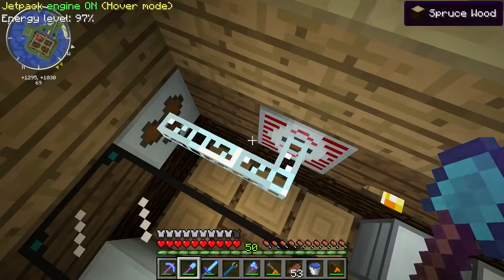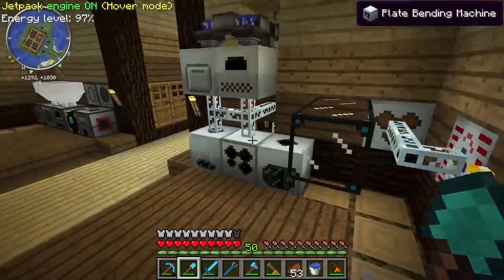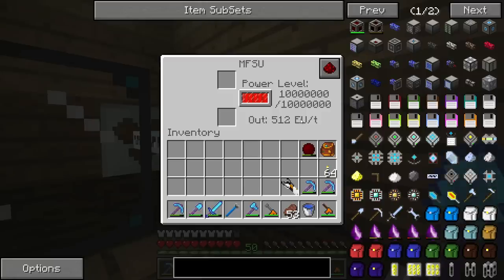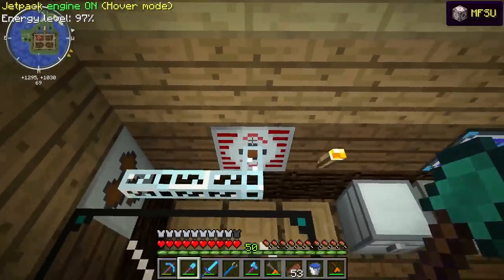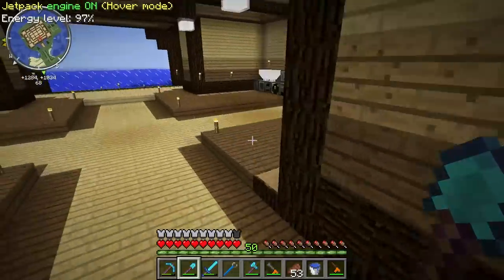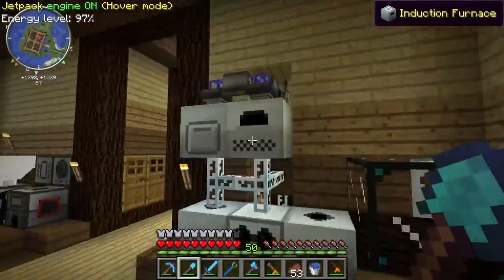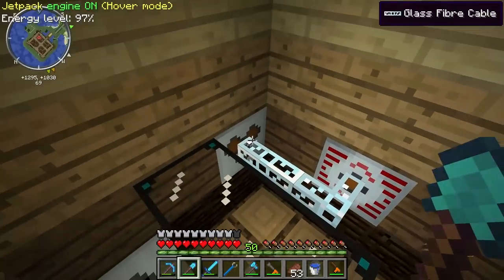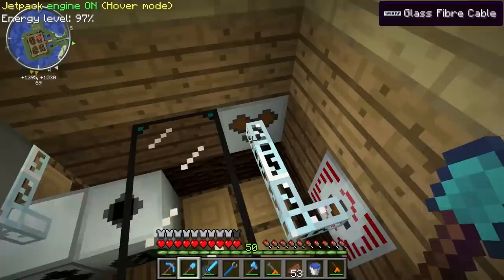Remember all that stuff I was telling you about voltages and things in earlier episodes? Now we really have a good example. This MFSU outputs at 512 EU per tick — that's called high voltage. That's what is being generated downstairs in the basement, sent through glass fiber cables up to here. If I were to plug any of these machines in directly to that, they would blow up. So I have to plug it into this MV transformer, which will transform this into medium voltage.